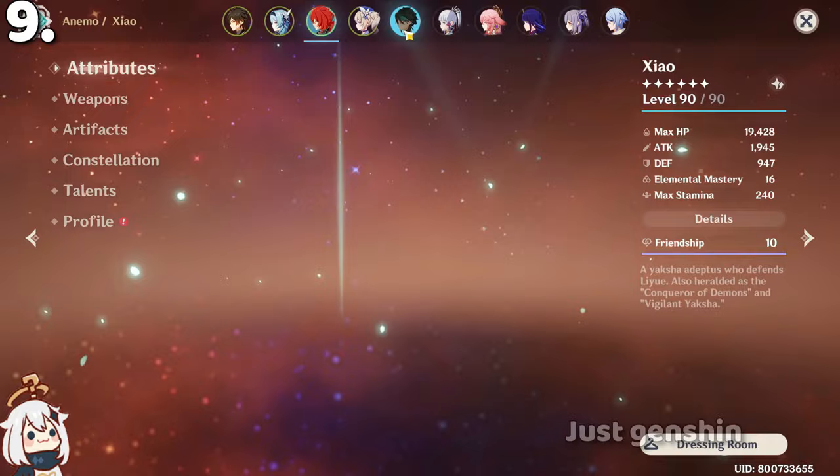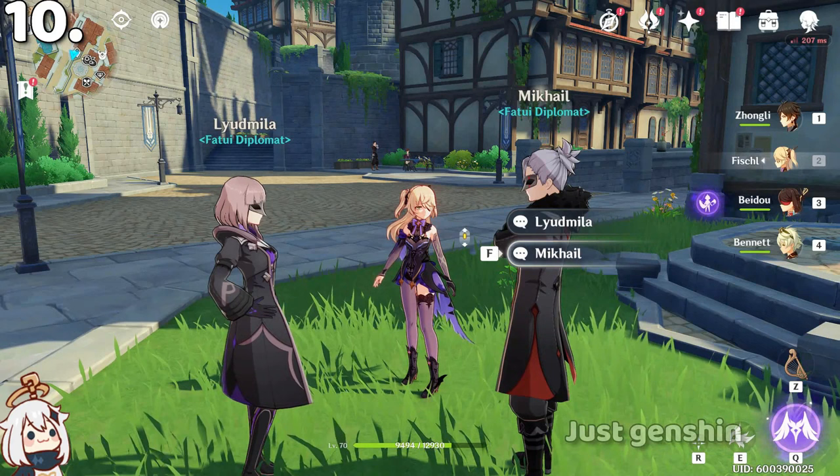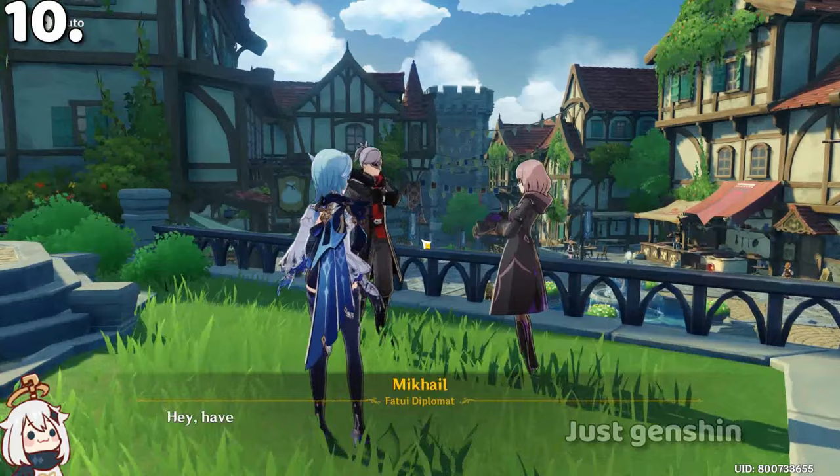In Mondstadt, these two Fatui NPCs are the news reporters. If you talk to them after doing certain quests, you can hear them talking about it. On my second account where I just defeated Signora, they are talking about the end of the vision and Toki. On my main account where I've completed all the quests, they are talking about Kazuha.